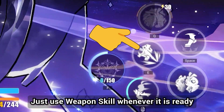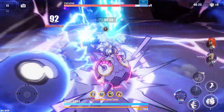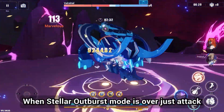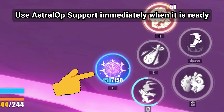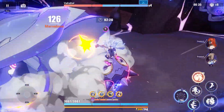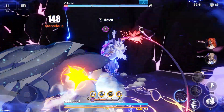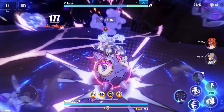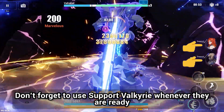Just use weapon skill whenever it is ready. When Stellar Outburst mode is over, just attack. Use Astra Ops support immediately when it is ready, then repeat. Don't forget to use support Valkyries whenever they are ready.